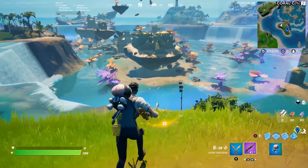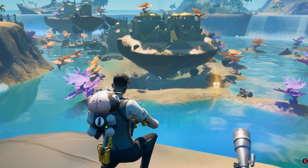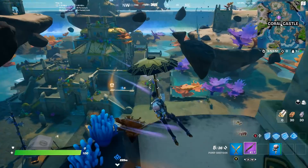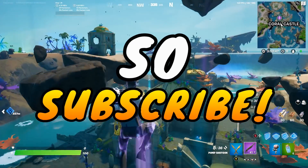There's another chest over here, and if we go inside Coral Castle itself, it's being fully abducted — it looks so crazy. This update is honestly insane. All of the things are floating. We'll definitely have to see if we can find some secrets for another video, but this looks so cool.